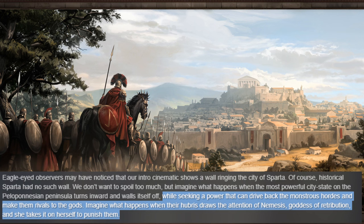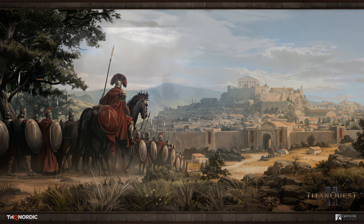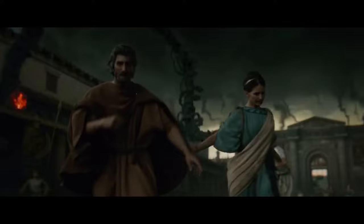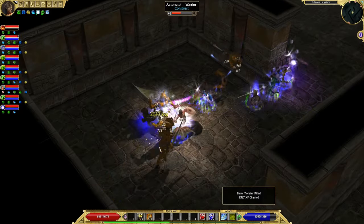Imagine what happens when the hubris draws the attention of Nemesis, goddess of retribution, and she takes it on herself to punish them. This last sentence feels weird to me. If there are hordes of mythological monsters endangering humanity itself, it makes very good sense to build walls around your cities. Seeking a power to drive the monsters back also sounds legitimate — this would be a necessity to survive. So this goddess Nemesis is angry about that and decides to impale every human in Sparta. Jokes aside, the story sounds a bit weird, but it can make sense.